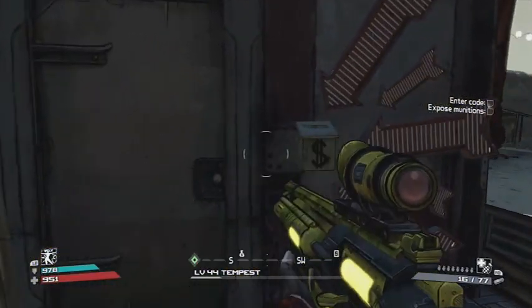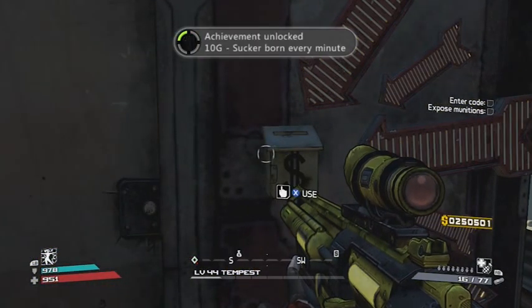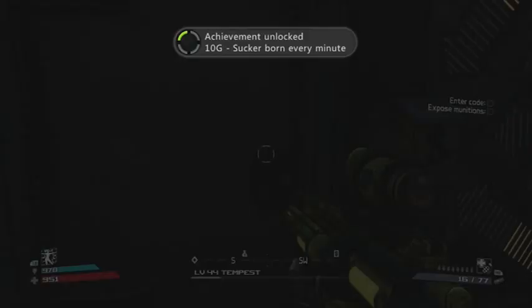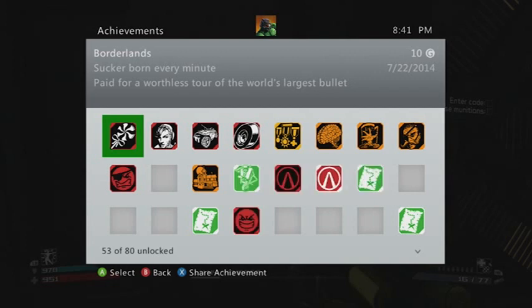Go over here behind the bullet and drop it into the mail slot. Look at that — A Sucker Born Every Minute. I just blew 8 million bucks, but it's okay — that's 10 gamerscore. I rarely buy weapons anyway, so it's not like it mattered.